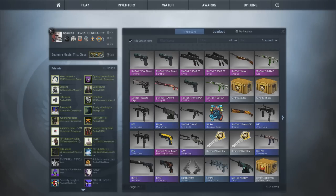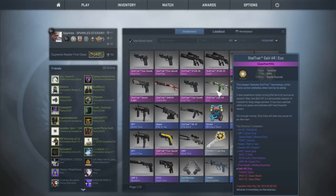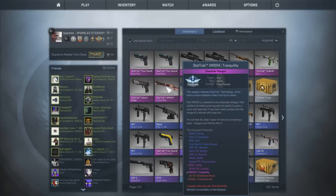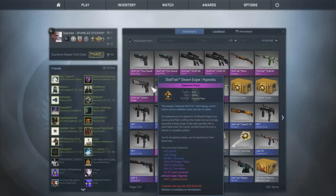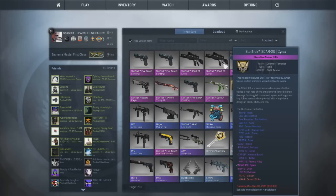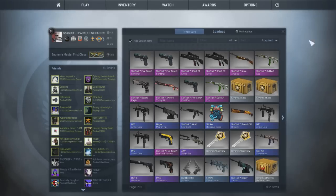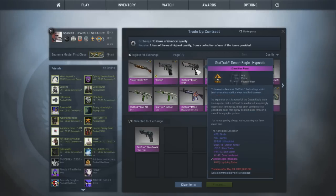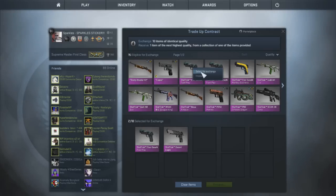What's up guys, today we are here with a new high-risk stat track trade-up contract. Hoping to get the Hyper Beast in stat track. We can also get a Cyrex, P90 Asiimov, AK Wasteland Rebel, P2000 Fire Elemental, or the Lightning Strike. In stat track we can also get an AWP Asiimov, Chameleon, AK Vulcan, or a Desert Strike. Obviously we'd want the Vulcan, but ultimately we are aiming for the Hyper Beast because I love that skin.